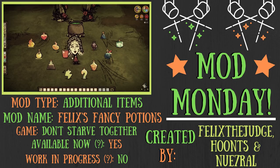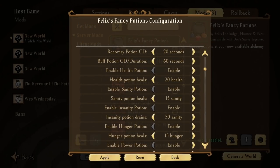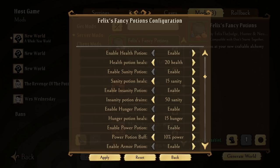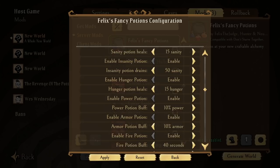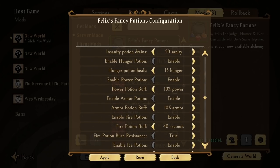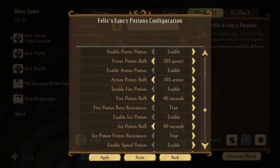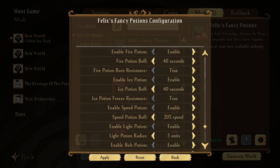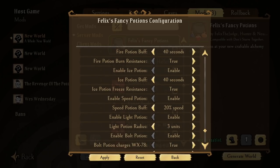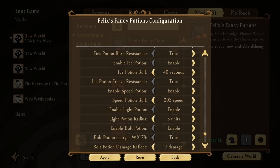Thanks again Felix and to all those involved. I do love me some low-key witchcraft, especially when it extends to the configuration options in the mod menus — from having the ability to enable or disable any of the potions seen here today, to tweaking cooldowns on status recoveries. Every single potion can have its overall effectiveness tweaked to your very liking from top to bottom.